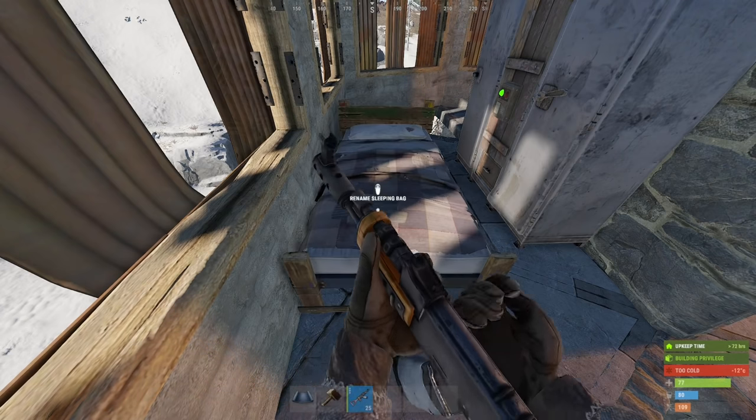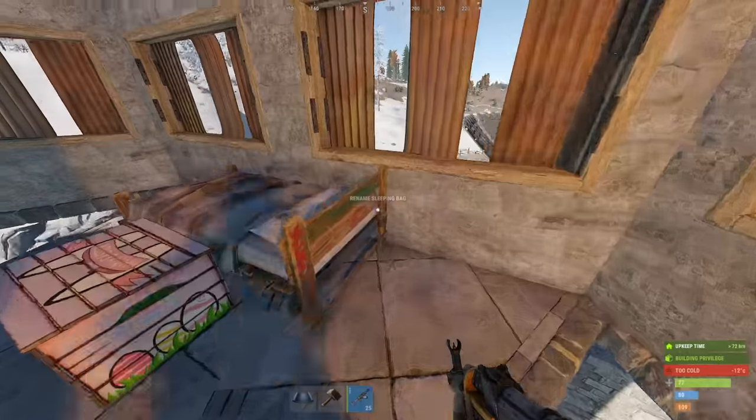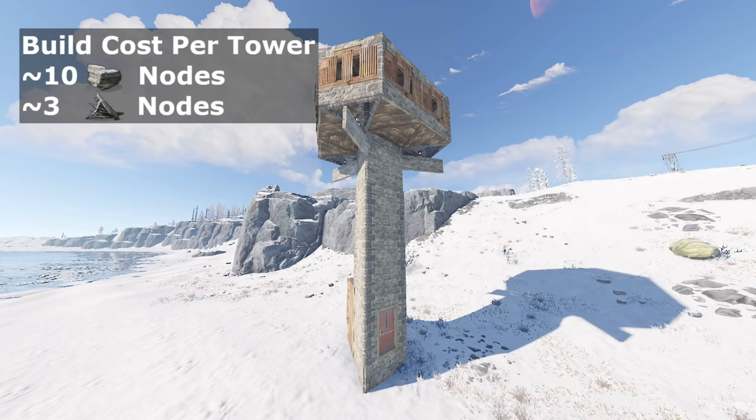And there's room for some beds here as well. Why not make it a little home away from home, overlooking your main base? We already went over how stupidly cheap this is, so here's just a reminder of the costs and the utilities.